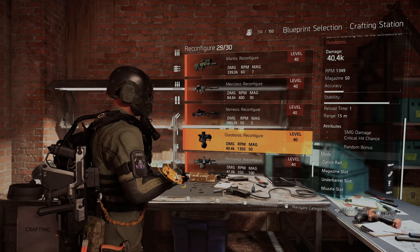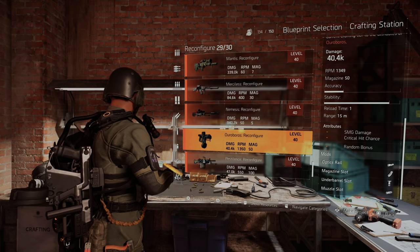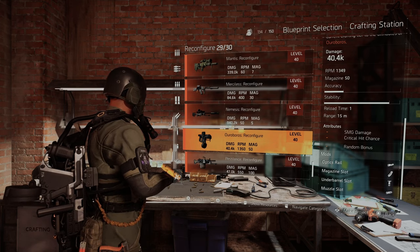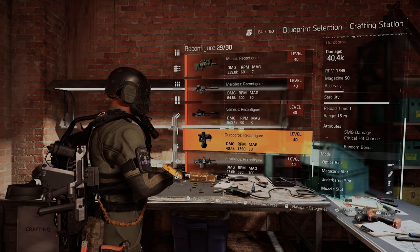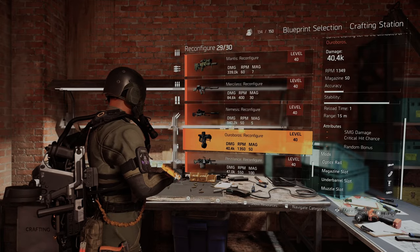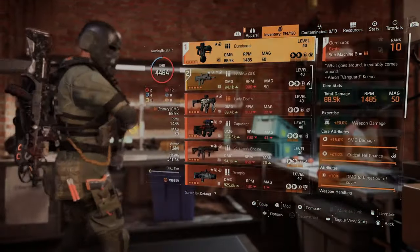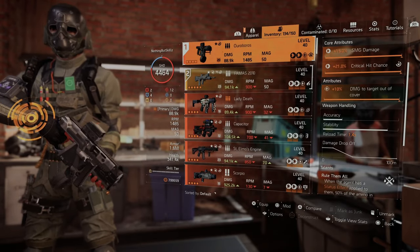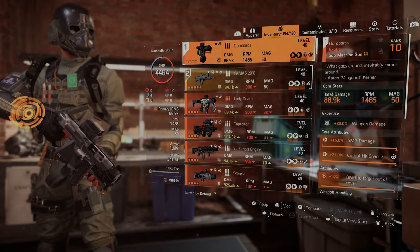It says you need an exotic component, receiver components, poly, titanium, the weapon itself, and 979 credits. When you look at the attributes it shows SMG damage, critical chance, and a random bonus — you have to roll that third attribute until you get what you want. I spent five or six exotic components rerolling. A friend spent over 50 exotics chasing damage to targets out of cover and ended up settling for damage to armor.